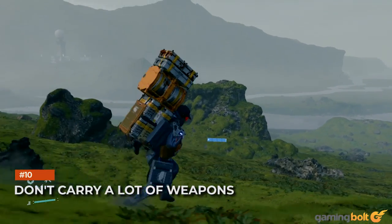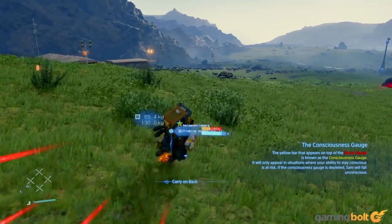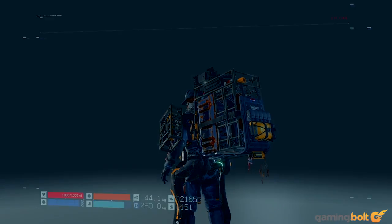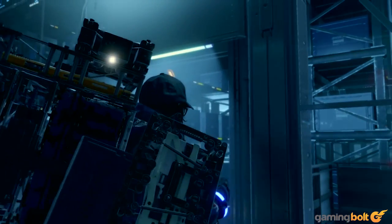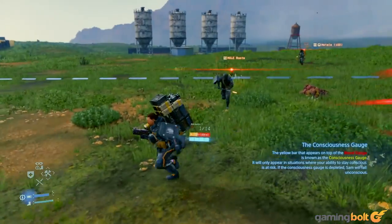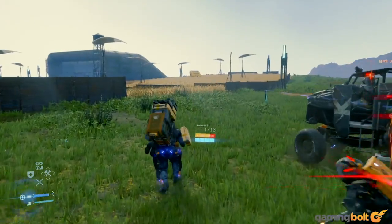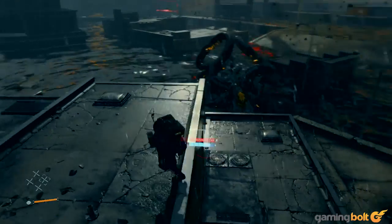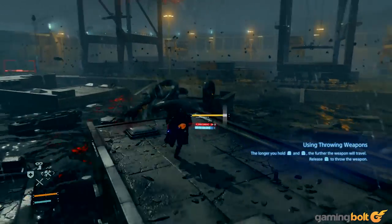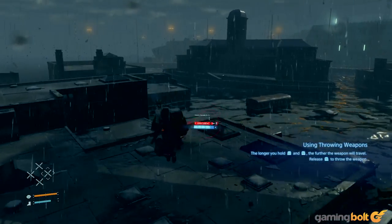Don't Carry A Lot Of Weapons. Death Stranding is inherently a very non-combative game, though you can still get into plenty of combat if you really want to. And though there are plenty of different weapons in the game, we wouldn't really recommend carrying too many of them with you at a time. They add to your cargo's weight, and that weight can be better occupied by more useful things, like lost cargo deliveries, equipment to help you with traversal, or resources you might find in the open world. Against human enemies, your rope — which you always carry with you — is a very useful tool most of the time, especially if you're stealthy. And if you ever find yourself squaring off against catchers, you can always just use your hematic grenades, which do plenty of damage and weigh a lot less. During these bosses, you can also always request aid from other players, which essentially means you have a limitless supply of weapons, so there's really not much point having too many weapons on you at any given time.